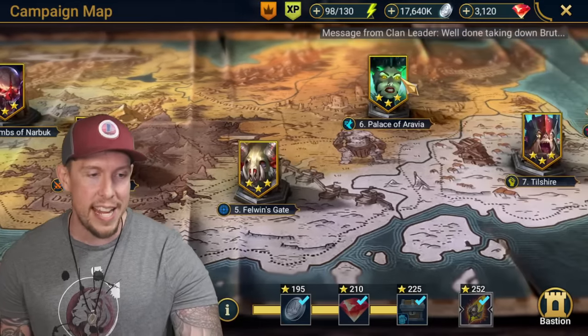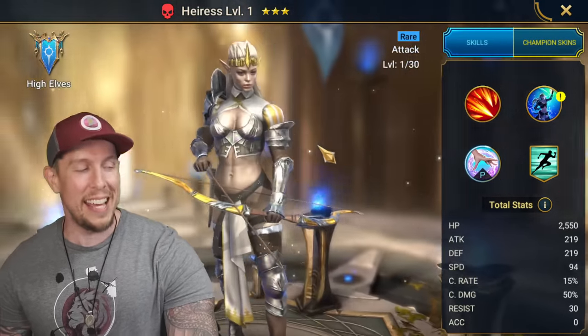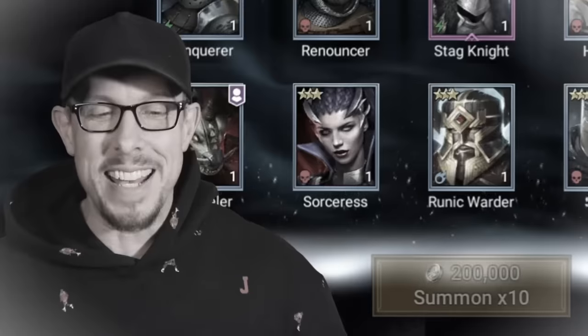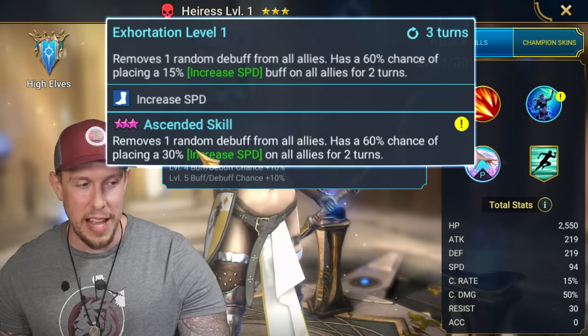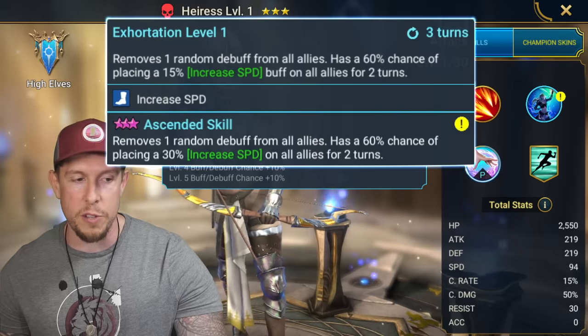Next up, going all the way to stage 6, is Aeris — she's the one I snubbed. Some of my viewers will know that I didn't realize she was campaign farmable, and I opened a bunch of shards hoping to get her. The good news is I did get her, but the bad news is I could have just gone into the campaign and gotten her that way. We all make mistakes. Her A2 is fantastic: removes one random debuff from all allies and has a 100% chance of placing increased speed on allies for two turns, on a three-turn cooldown.